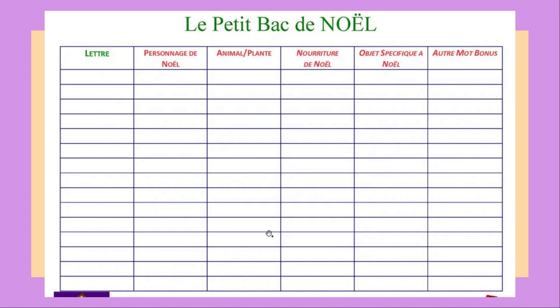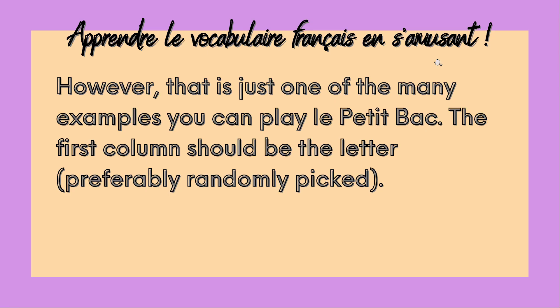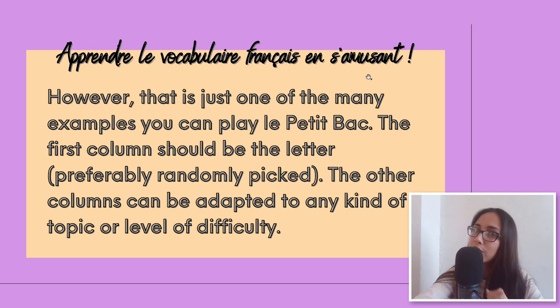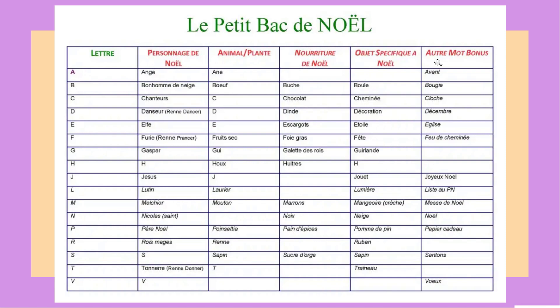This is what it should look like. You have your table here, and on the left — the most important part — and then you have other columns. You can adapt it; it doesn't have to be exactly like this one. The first column should be the letter column, preferably randomly picked. There are many ways to randomly pick a letter — it's up to you, or you can simply go ahead with the alphabet: A, B, C, D, E, F, G, etc. The other columns can be adapted to any kind of topic or level of difficulty. Here is an example of a semi-completed Petit Bac that I found on the internet.